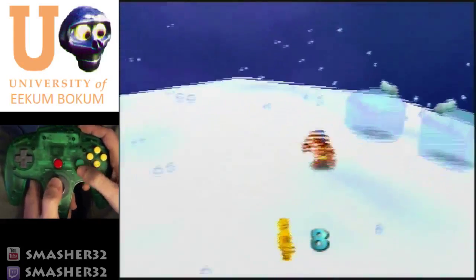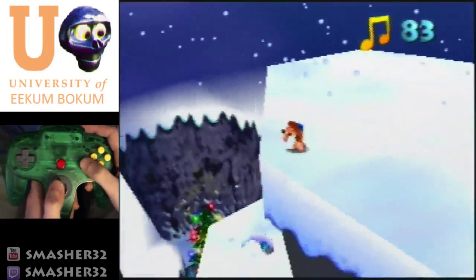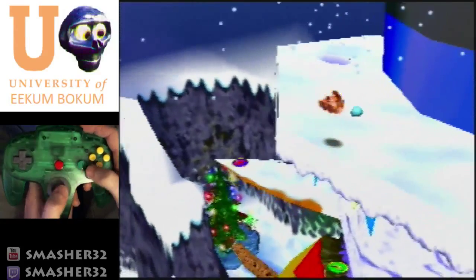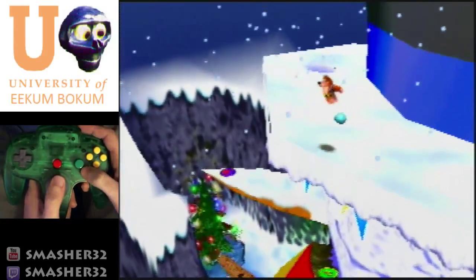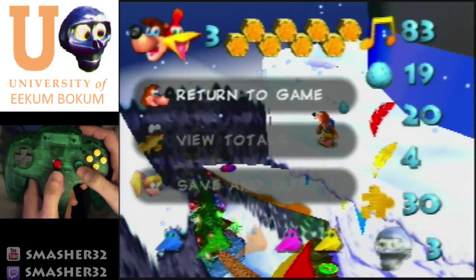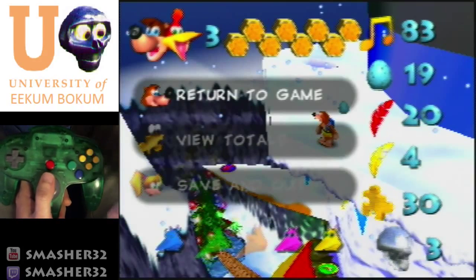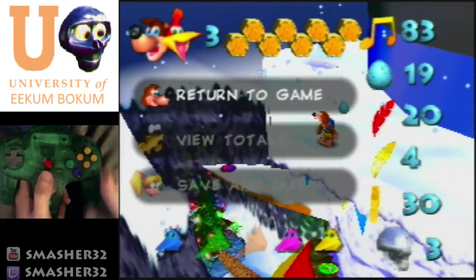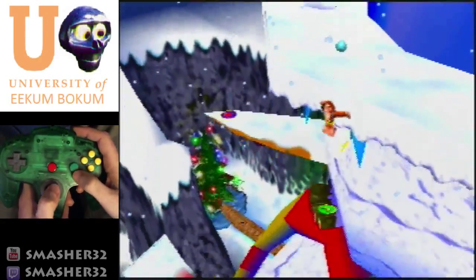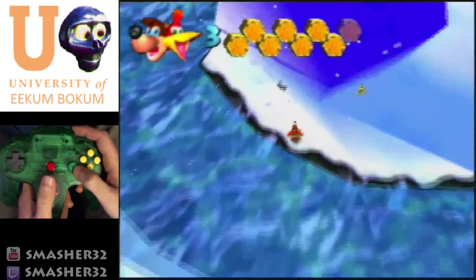Don't even bother entering Talon Trot. Roll — make sure you flutter because you actually cannot land that without getting hurt. Then we're going to use Stomp Recoil. When you use Stomp Recoil — as in you stomp, hit the ground, and fall — after you hit the ground and fall you don't take any damage. So I'm going to exploit that by falling straight down all the way to the water. The only reason I got hurt is because I landed in water.